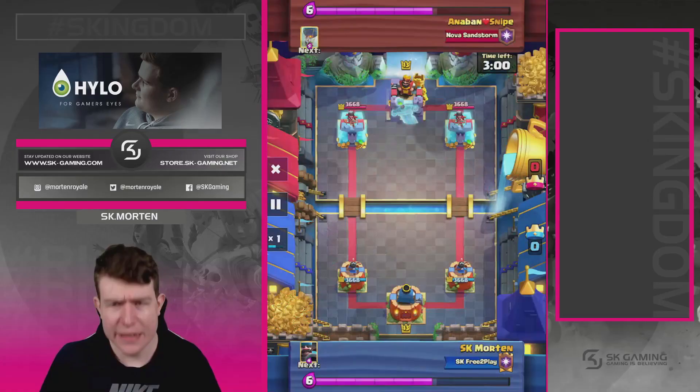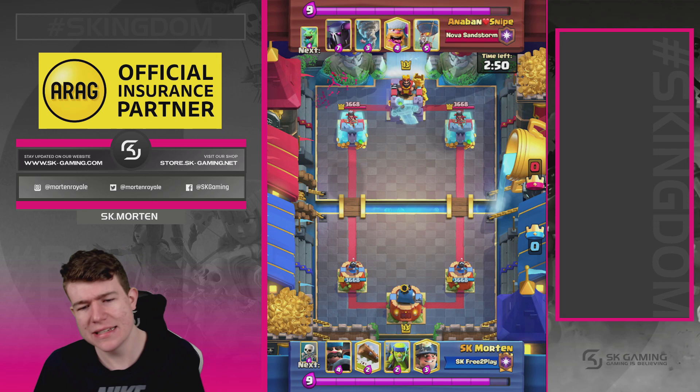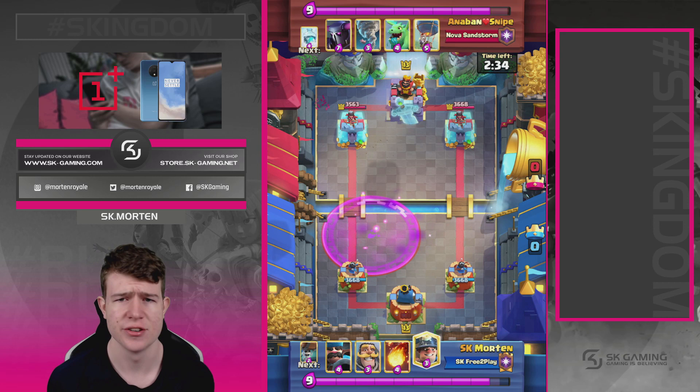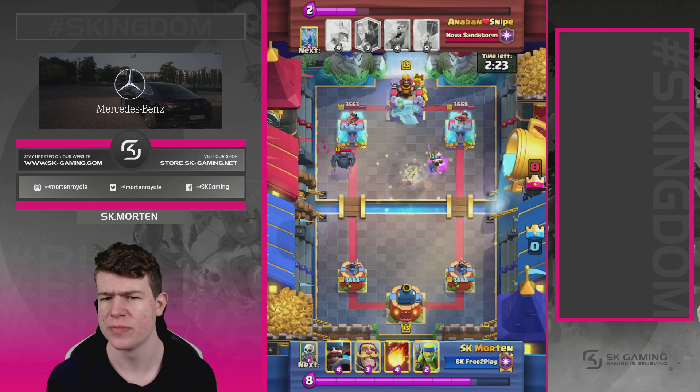Next game is against Anaban, one of the best players in the world with multiple number-one finishes. He's playing Mega Knight — not an easy matchup. My only air defenses are Hunter, Spear Goblins, and Fireball, and he has Pekka Tornado, so if he builds a big Pekka push it's nearly impossible to defend. But I was able to win with what I think was one of my best games on ladder. Going in with Wall Breaker at the bridge, then a key defense with Knight to the side.